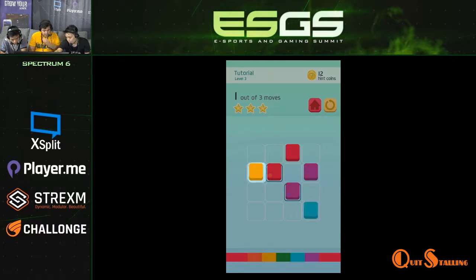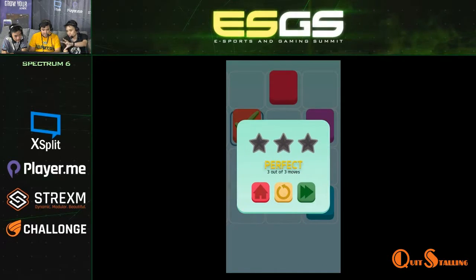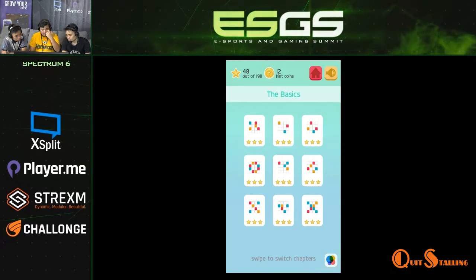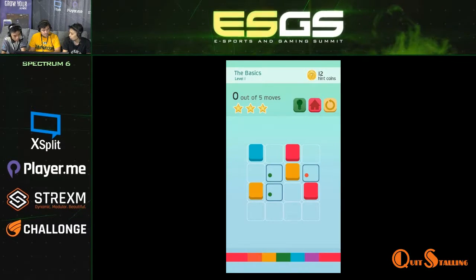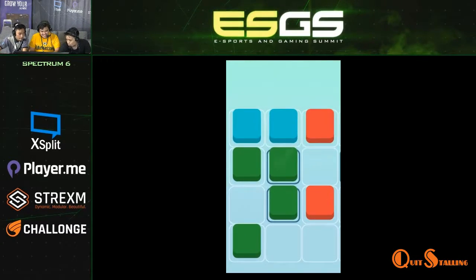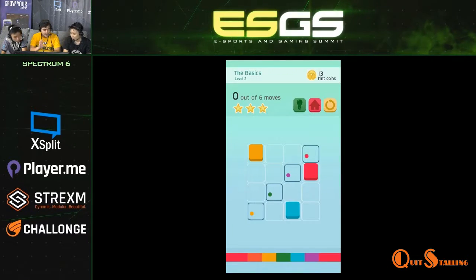Basically, you tap the colored block — for example, the yellow — and then it will spread on four different sides. Some designated blocks are a combination of primary colors, like this green one, so you have to combine both yellow and blue to come up with green. The bar at the bottom is the queue for you. That's why it's called Spectrum 6 — it works with colors.